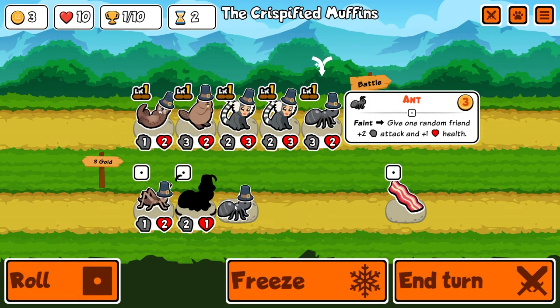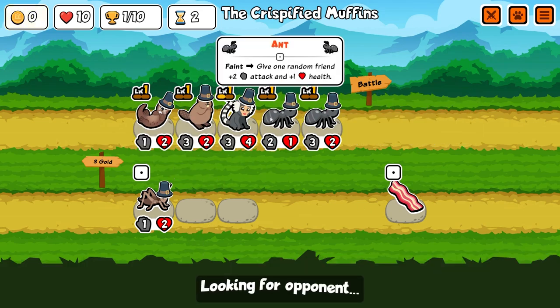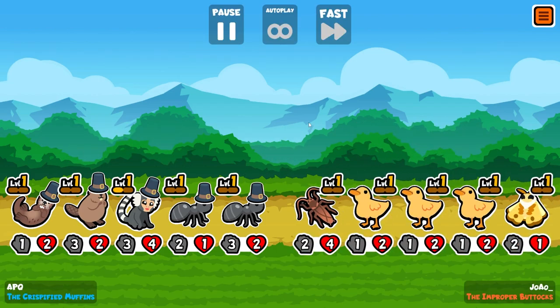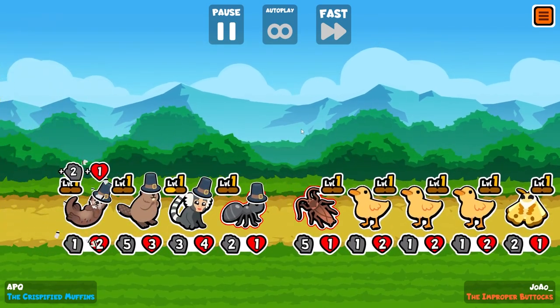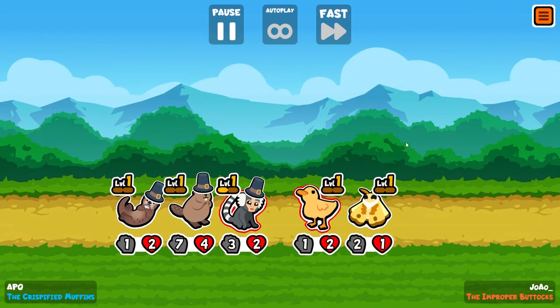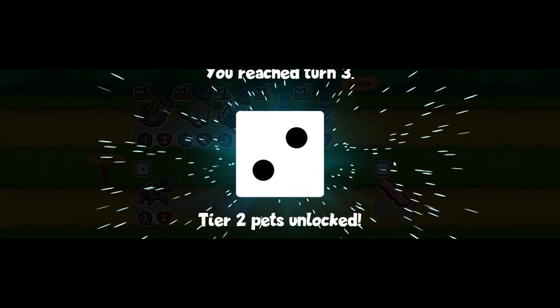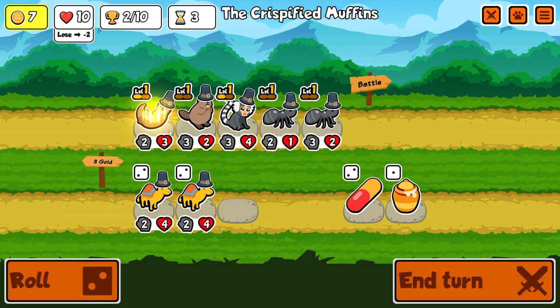I'm going to merge the marmosets and have two ants — I feel like that's better because it's still two attack. Both ants died to their cockroach — this guy's seven and four. It's enough — the marmoset's gonna do it. We didn't even need the beaver! Two trophies. There's another otter.